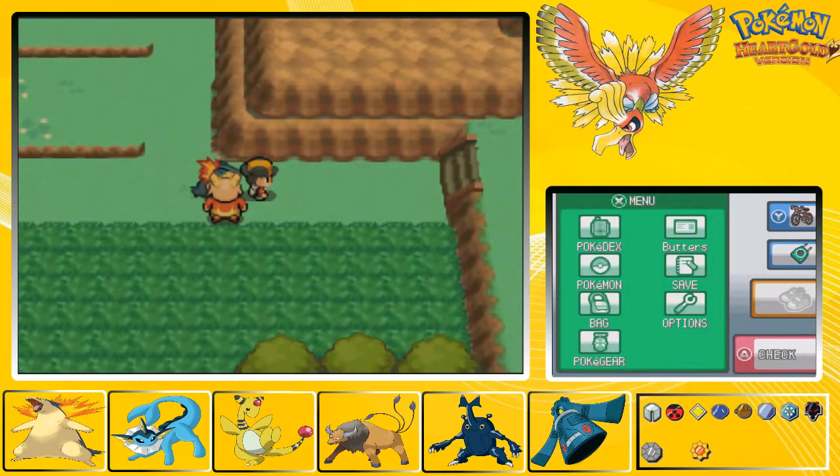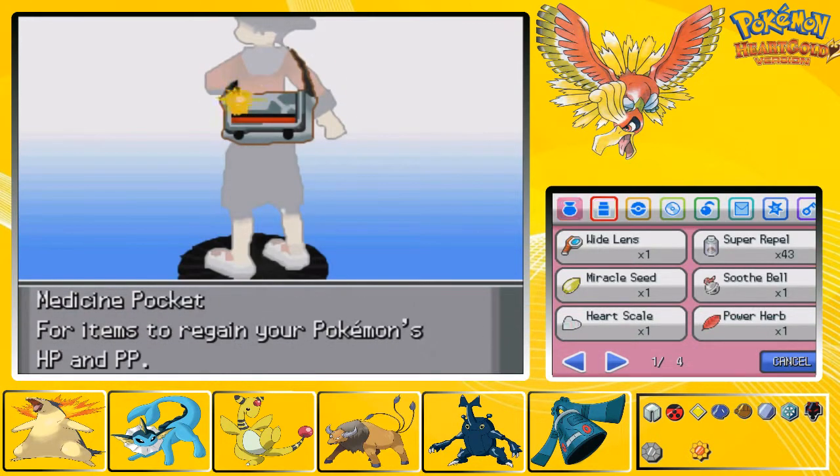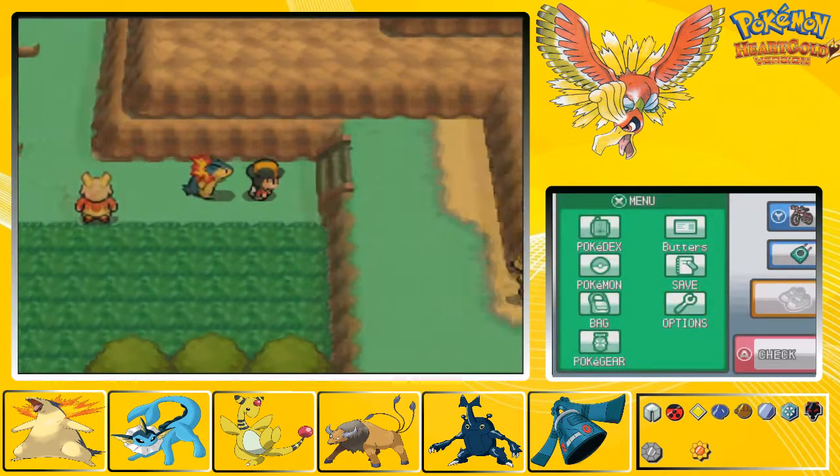We'll have level 43 Magmar, 43 Kamerup, 43 Weezing - and one full go-around of Rollout took them all out. It took up to five because Weezing has good defense - two Rollouts to get Magmar, two Rollouts to get Kamerup, and then the last one for Weezing.